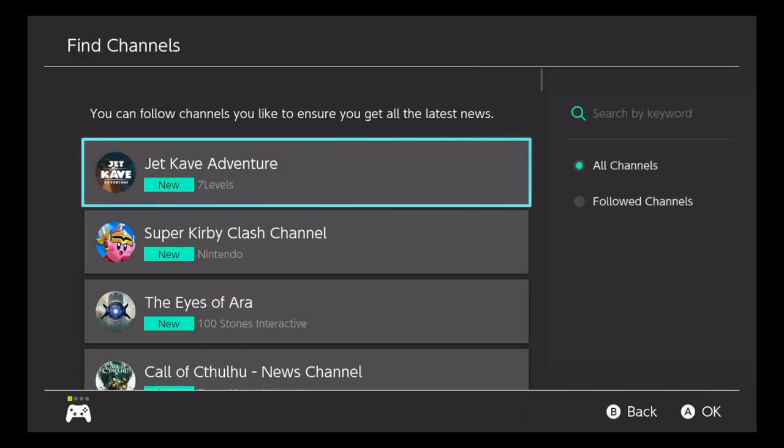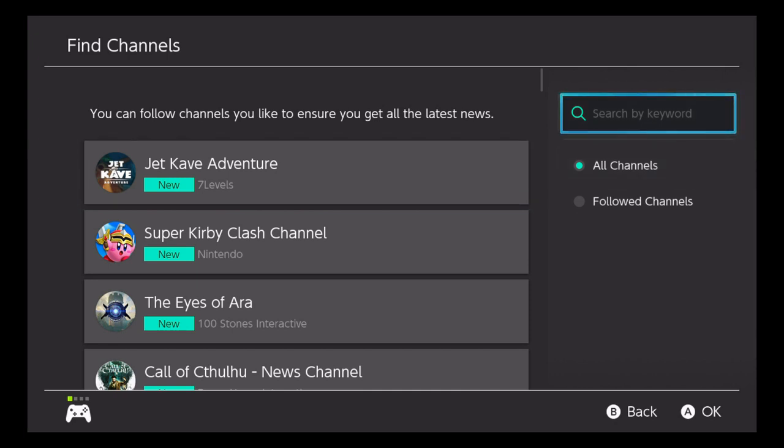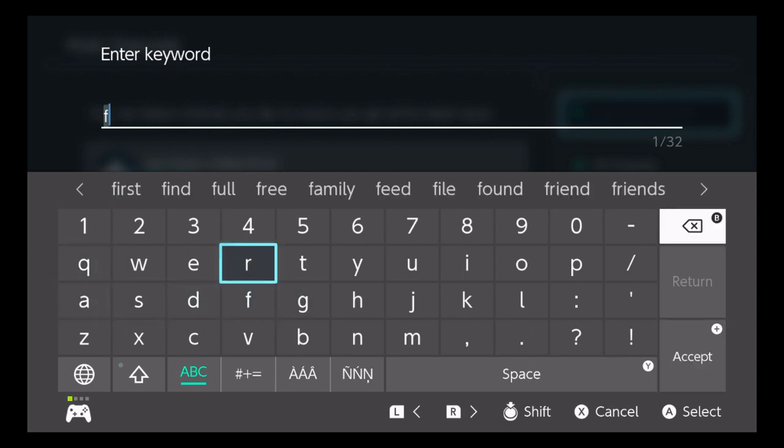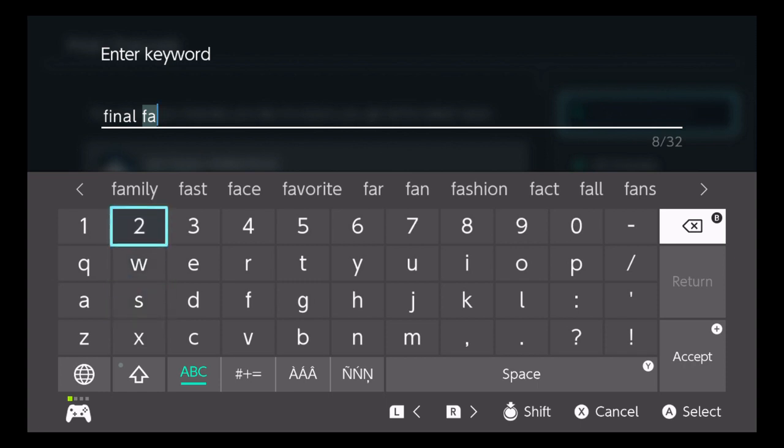Last, there were more features added to the news section. They let you search by name — it doesn't seem to be fully working right now but will probably work later — and you can also search by followed accounts. They kind of cleaned up the interface for that too, which I thought was cool because I actually do use the news section.